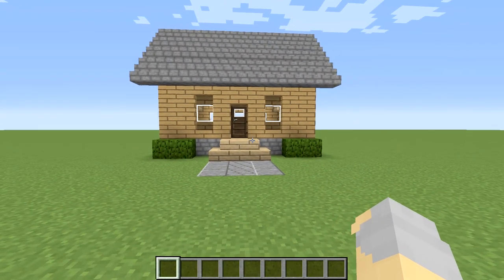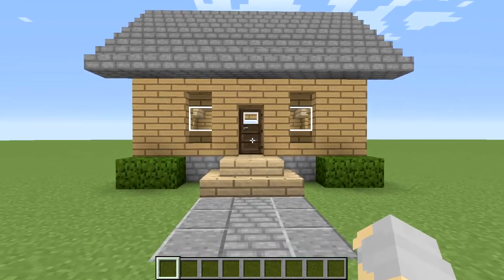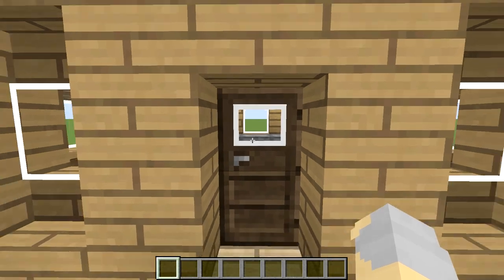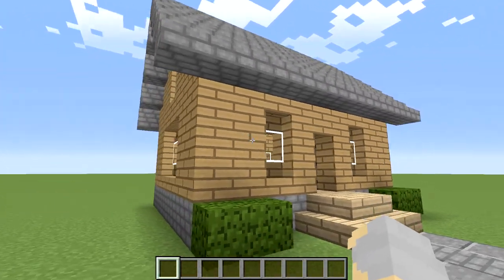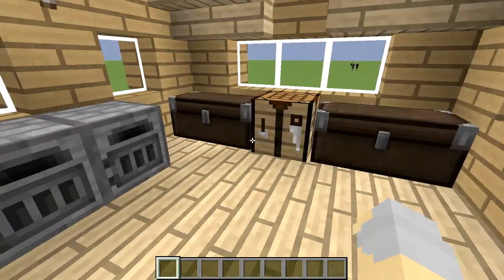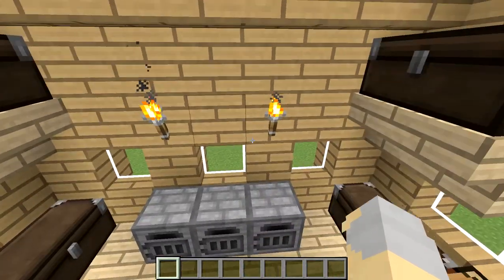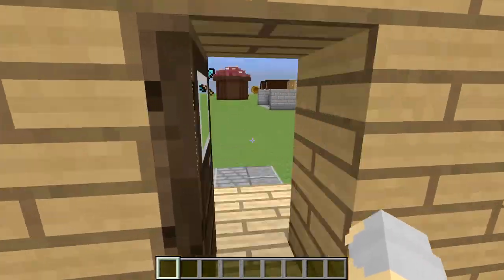Hey guys, WellsNight here bringing you another brand new episode in my 15-minute build series. In this episode we are going to be building this simple survival starter house. It is certainly nothing fancy, but it is built entirely out of materials that you can get in survival mode very, very early in the game. I'm primarily using birch and oak wood and then some cobblestone.